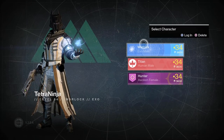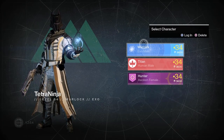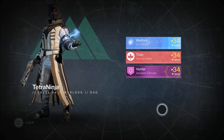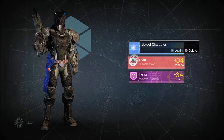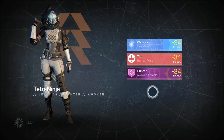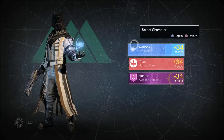We're going to start off with the first character I ever created, which was my Warlock on launch. If you want the other two classes, just click on the class box and it'll bring you to the section of the video where I talk about them. But like I said, for now we'll start off with my Warlock.